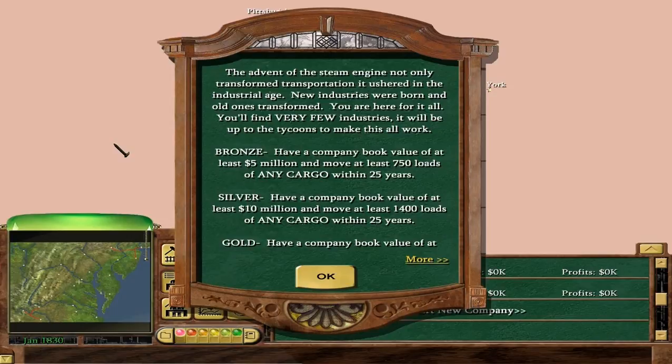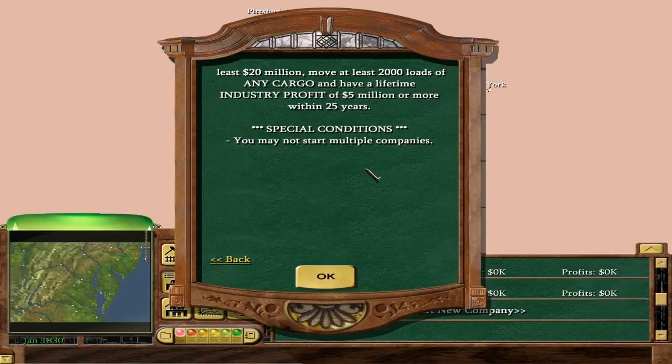You'll find very few industries - it will be up to the tycoons to make this all work. We're playing from 1830 to 1855. Bronze requires a company book value of at least $5 million and moving at least 750 loads of anything within 25 years. Silver requires $10 million book value and 1,400 loads. Gold requires a company book value of $20 million, 2,000 loads, and an industry profit of $5 million.